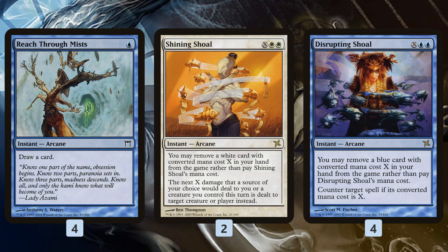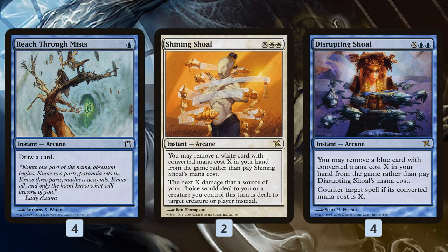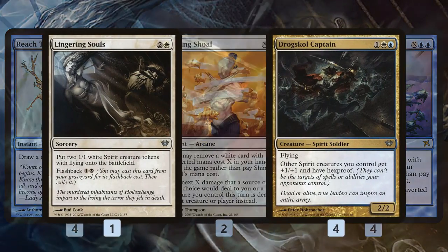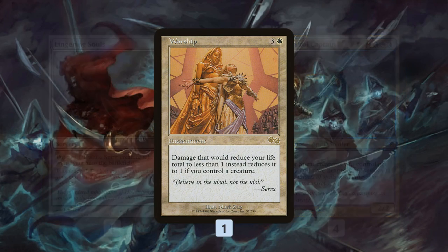Shining Shoal is sort of removal — it also prevents damage and we can cast it for free by exiling white cards. Disrupting Shoal is like the world's worst Force of Will, but both of the Shoals are way better in our deck than most decks because they're also allowing us to tutor up auras and further our game plan. Lingering Souls is only a one-of, basically a combo with Drogskull Captain — it pumps up all the Lingering Souls tokens and makes them huge threats. And then a single Worship takes advantage of our hexproof creatures to maybe steal a game.